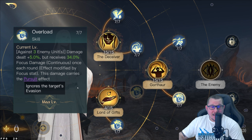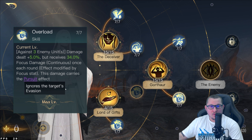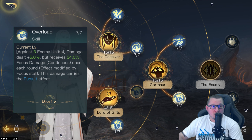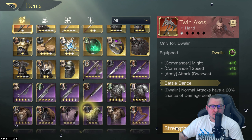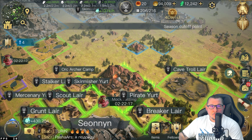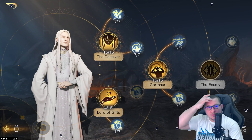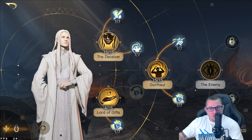So anytime you're fighting a commander that has evasion, Pursuit is going to ignore that. Say a commander is running that chest piece — the one where three allied units have a 40% chance to evade the first instance of damage — Overload is going to ignore that stat line from the start. That's pretty huge when it comes to this build. Those are your two baseline skill trees that you're going to want to go into. It's Respect 3 to get there, so keep that in mind.